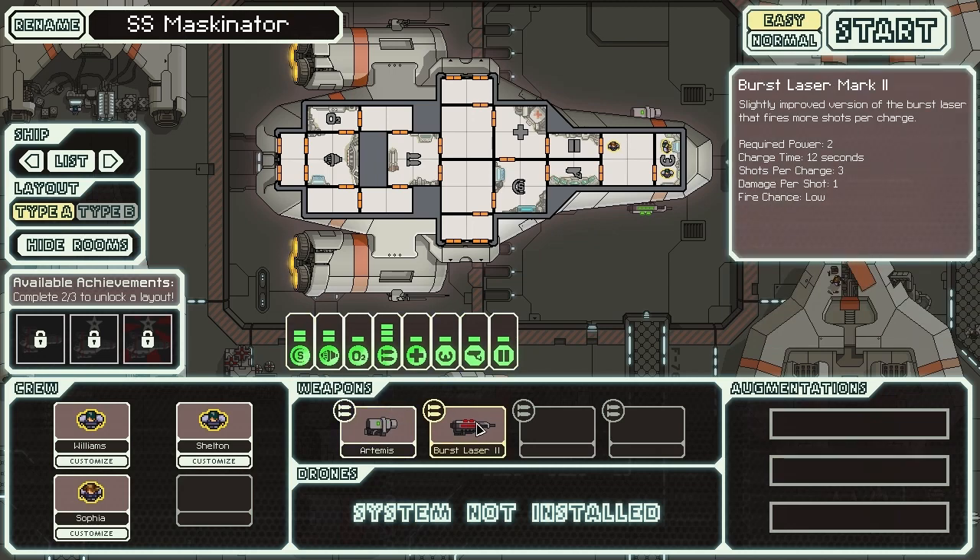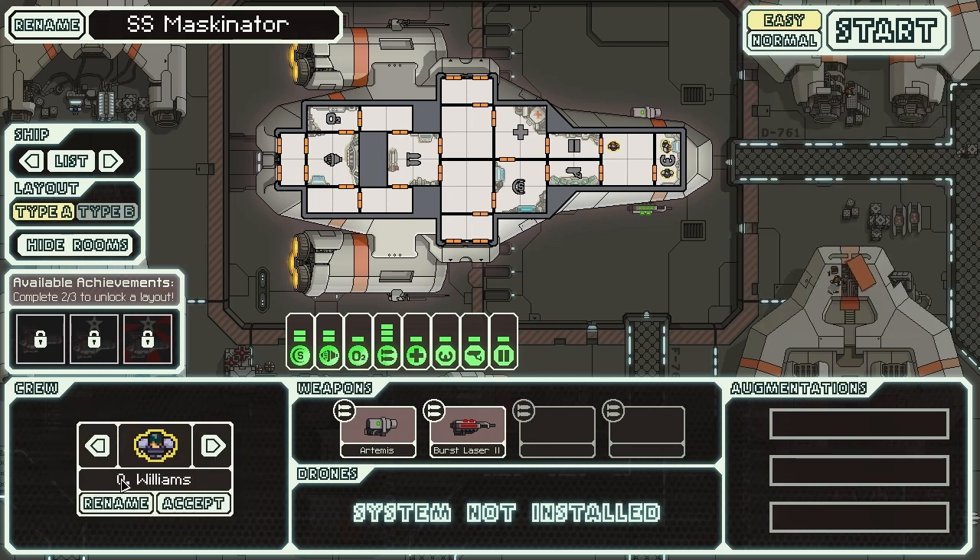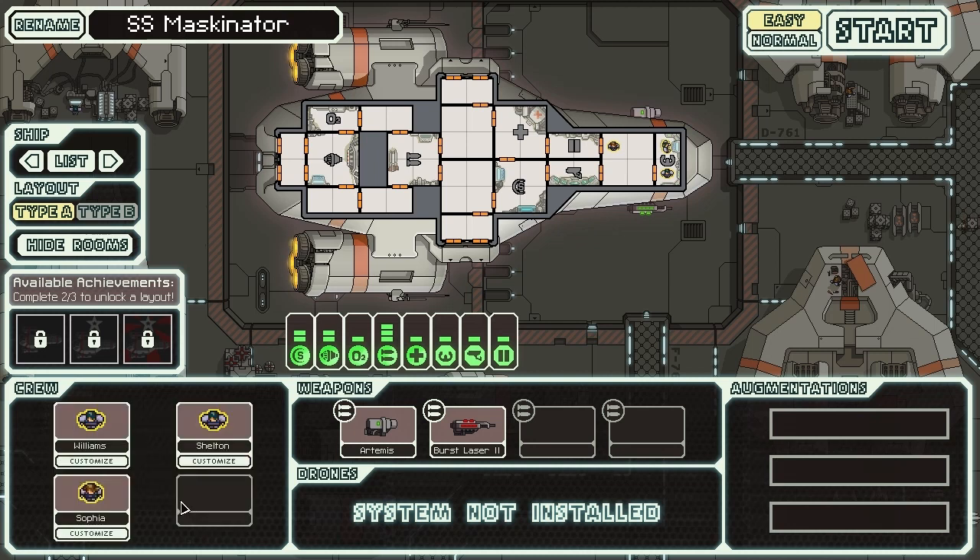We have our burst laser here — that's our basic weapon, and we can carry two other weapons at a time. You can rename crew and change their gender, but I'm not going to do that. To unlock ship layout B, you need things like six unique aliens — it tells you what you need. Without any further rambling, let's go ahead and get started.